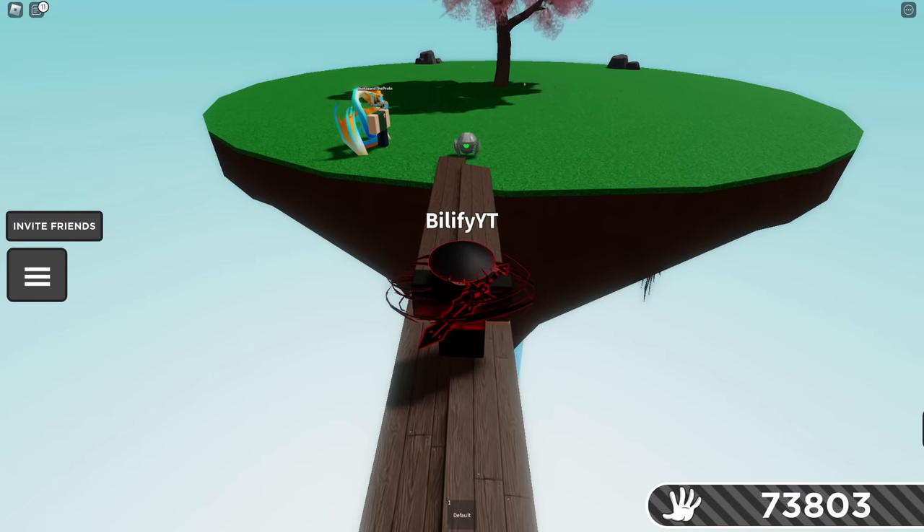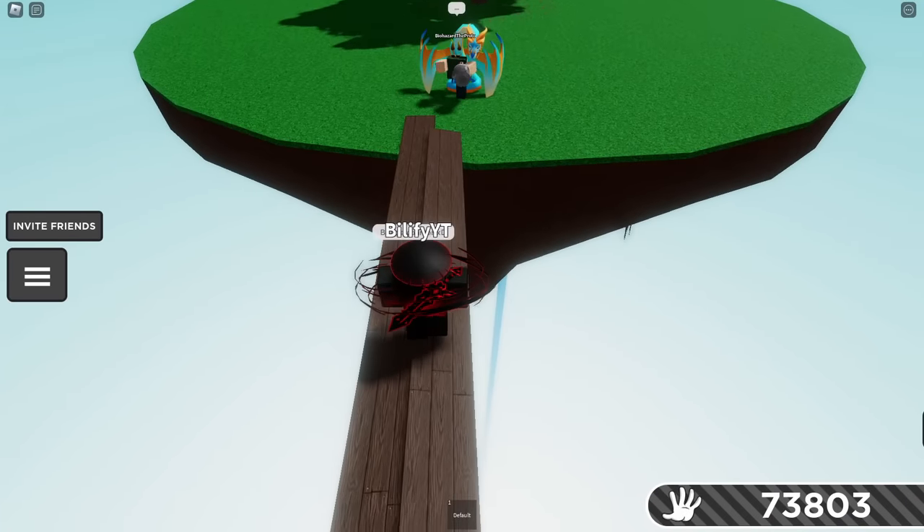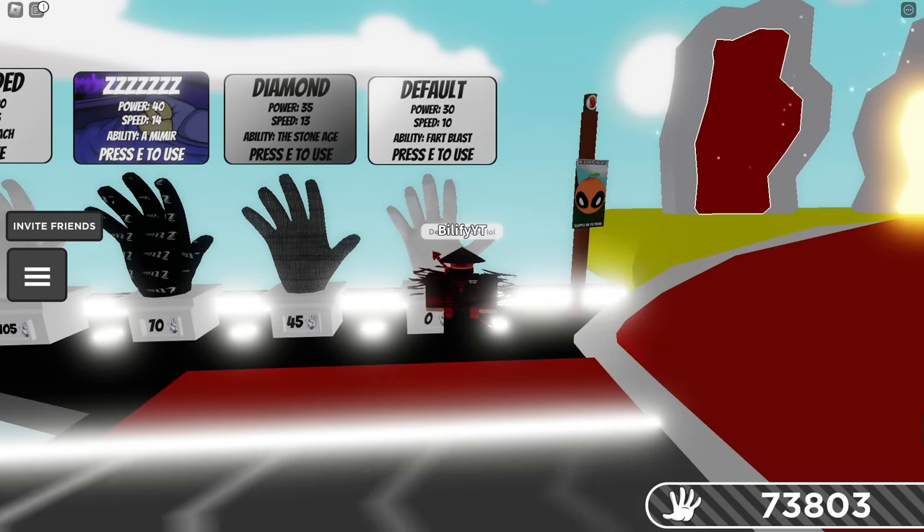They struggle hard with bridges, so if you have any of these chasing you, go on a bridge. They cannot get over this little bump — they'd have to spawn them on top. So we can definitely recommend the Default Glove for this, as you can escape pretty well.